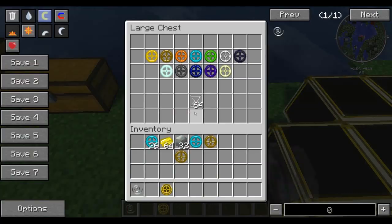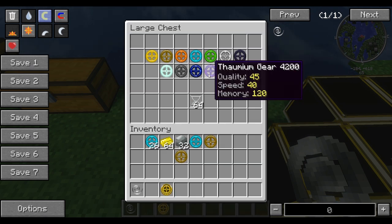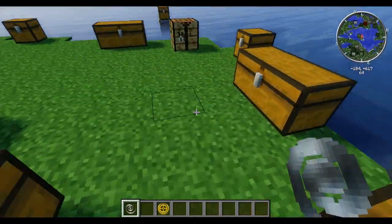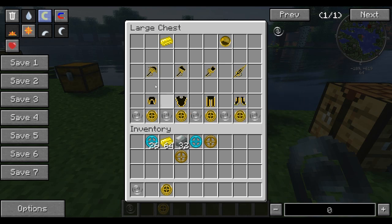Steel we don't actually have in the game so I can't show you that one. Temporal gear crafting we will get to a little bit later. Fulmium we don't have installed so we can't show you that recipe. The last thing here is an hourglass, which we will need a little later on — that's made with seven glass. Pretty simple, cool, and easy to make. Now we're going to move on to the tools.